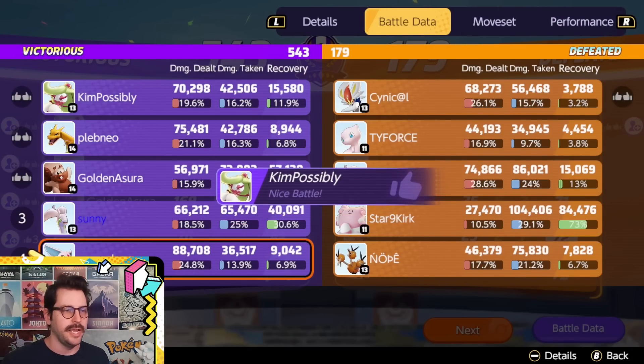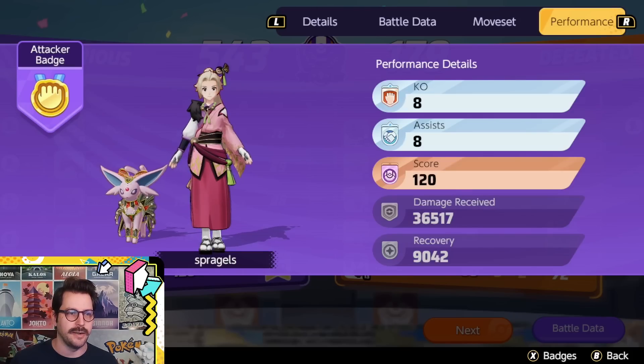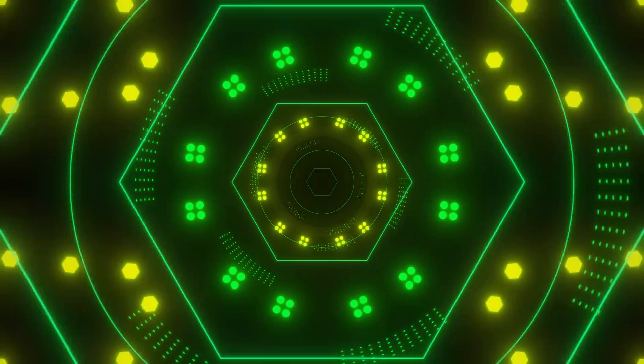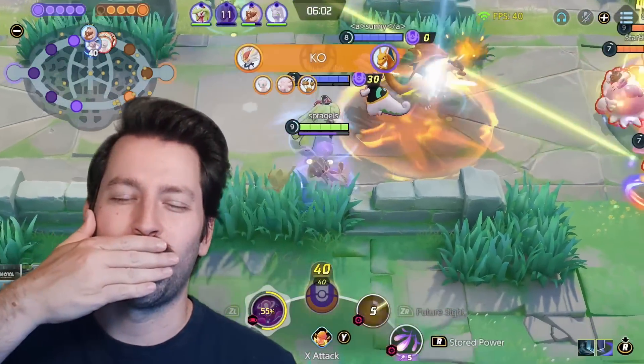We almost hit 100k and we didn't have a ton of prolonged fights throughout that match. So there you go — a little Stored Power Espeon for you with this new emblem setup that I've been liking a lot. Not even the right held item — I kind of wanted a reposition item — but there you go. Stored Power Espeon: is it back? You be the judge. Thanks for watching, thanks for listening, I love you very much and I'll see you soon. Muah.